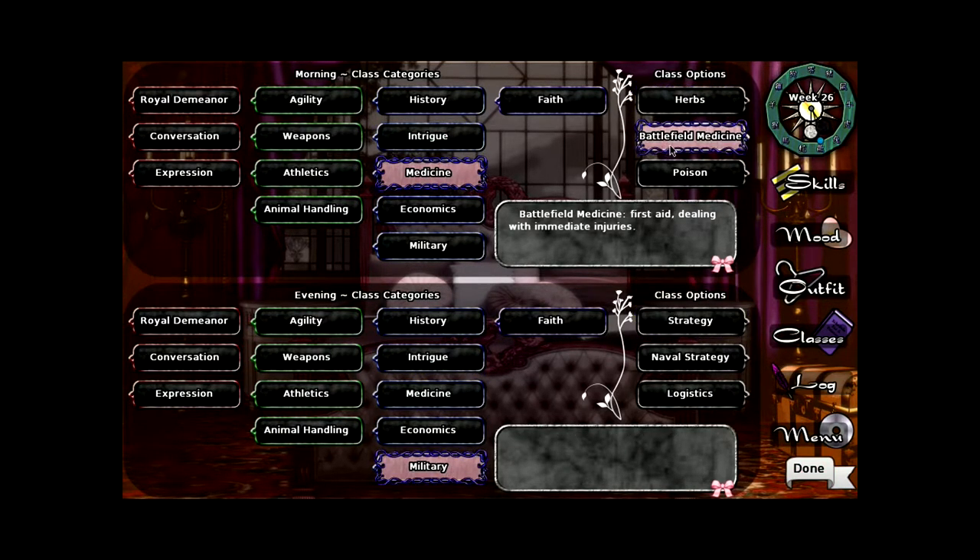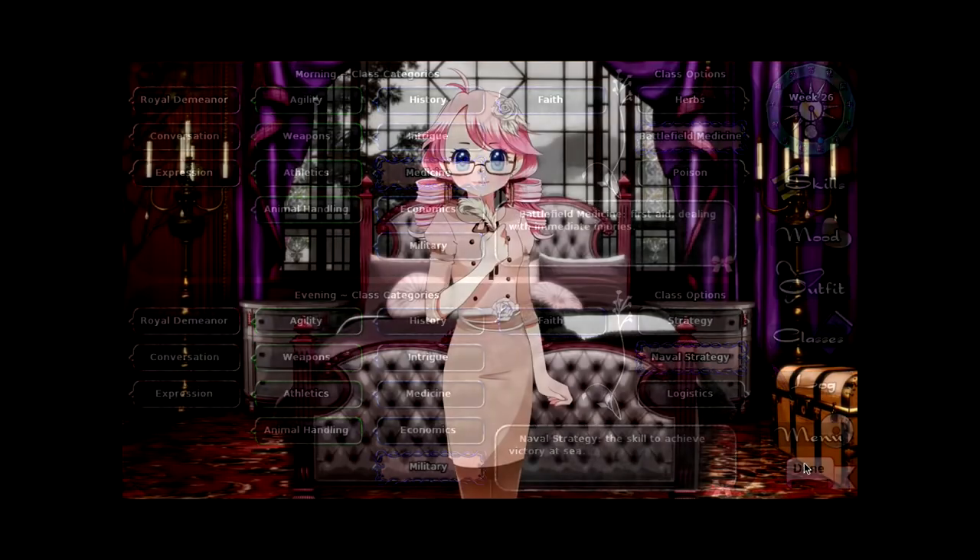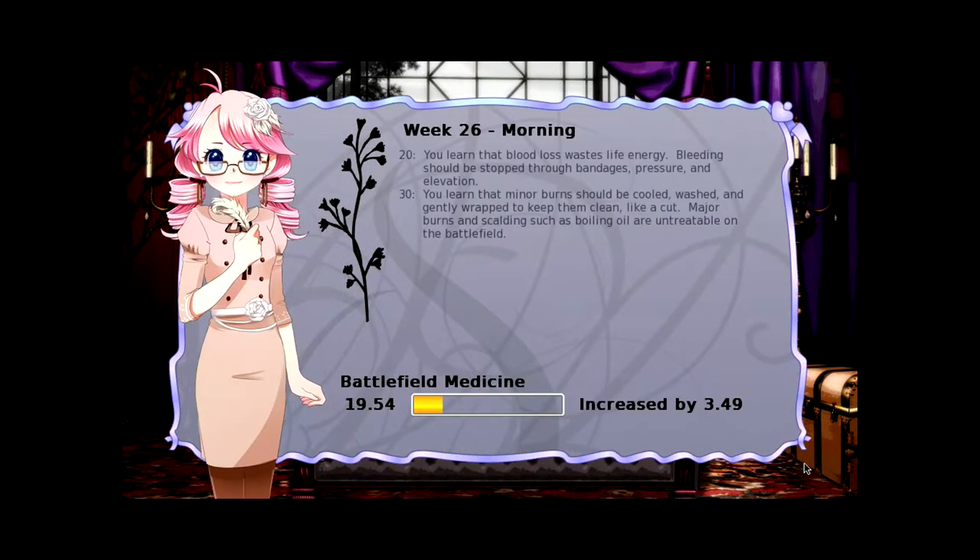Battlefield and naval, there you go. The strategy of staring at your navel. You learn that blood loss wastes life energy — who'd have thought? Bleeding should be stopped through bandages, pressure, and elevation. You learn that minor burns should be cold-washed and gently wrapped to keep them clean, like a cut. Major burns and scalding such as boiling oil are untreatable on the battlefield, so we shouldn't get anywhere near scalding oil.